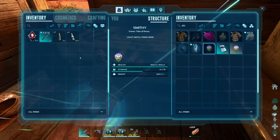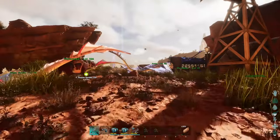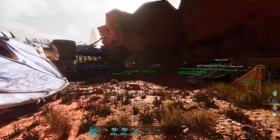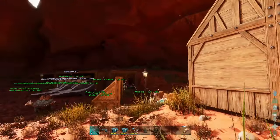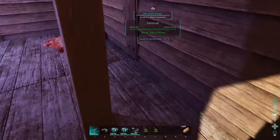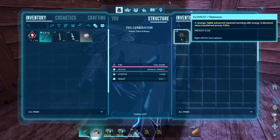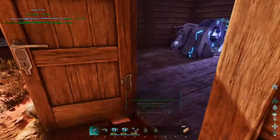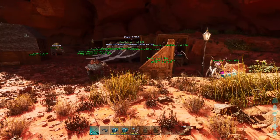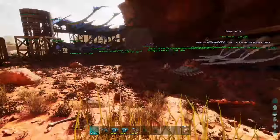You guys may hear something cranking away in the background - that would be a tech generator. Before we run over and tame that gal, I do have to get some food crafted up. I snagged a tech generator and brought it over from the island. The only limitation is I only brought over 10 element, so to get more element we have to go defeat the manticore. I do have a mod that allows me to transfer element now - it also allows me to transfer artifacts.